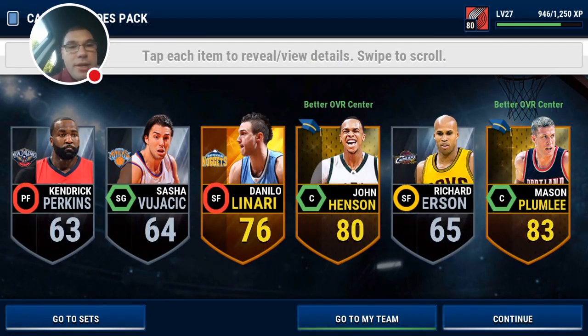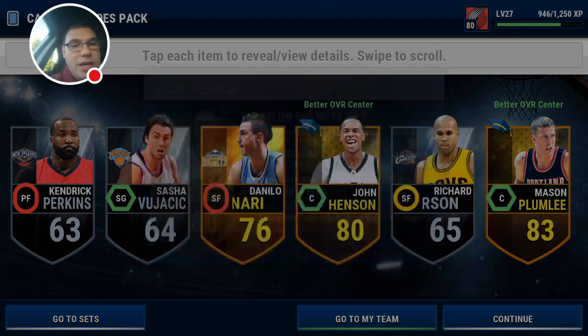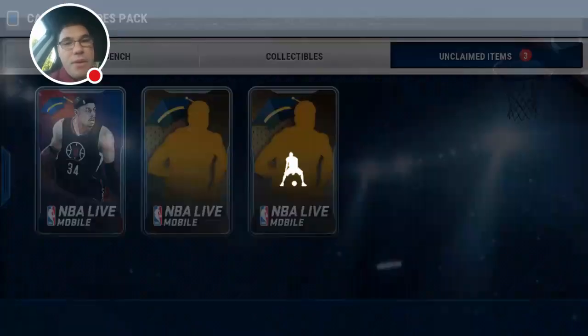Two more packs — come on baby! Danilo Gallinari, John Henson, and another Mason Plumlee. I don't know what they're going for but they've got to be going for a decent amount of coin.